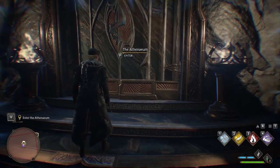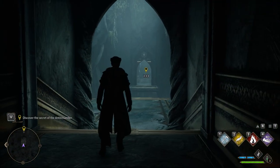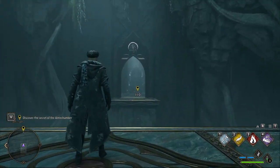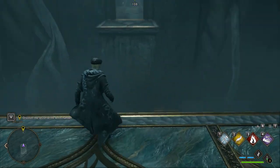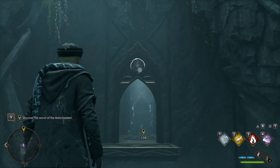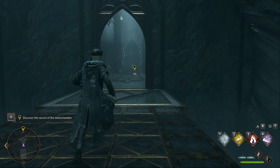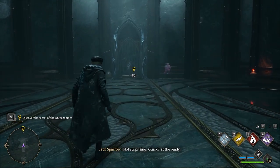Once you enter inside the Athenaeum you will receive a new objective to discover the secrets of the Unchamber. To complete it, reach the end of the platform and then use your spell in order to attack the symbol above the gate. This will spawn a bridge that will allow you to reach the other side.